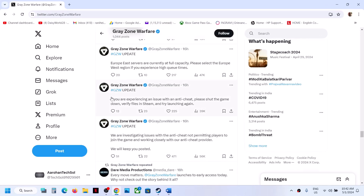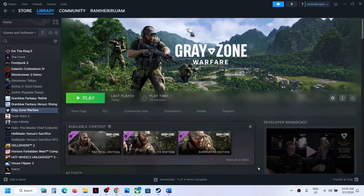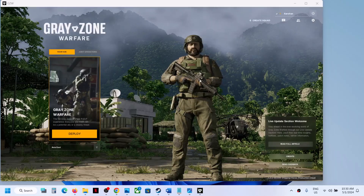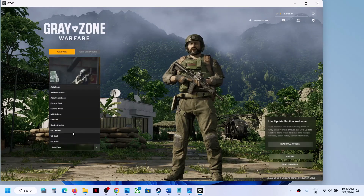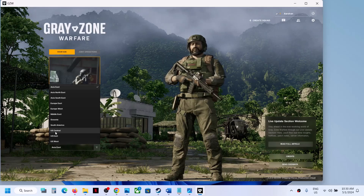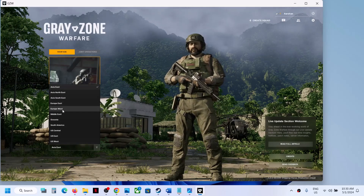The next step is to try different regions in the game. They may inform you to select Europe West, or you can select a different region in the US. Launch the game first. Before you play, click on the region selector — if you're on US Central, try US East or US West, and you can also try Europe West or Europe East.